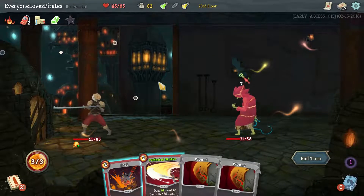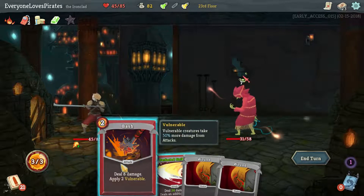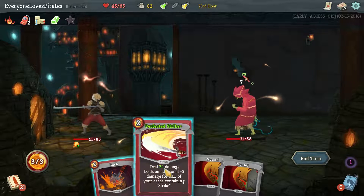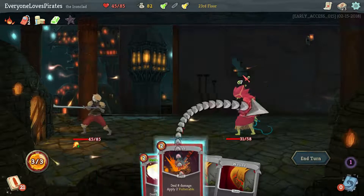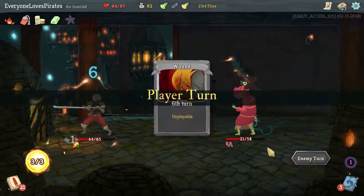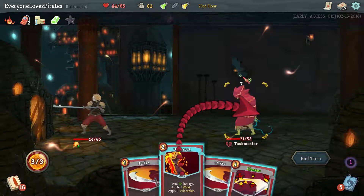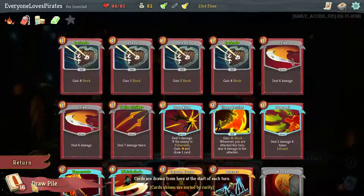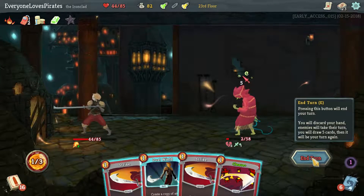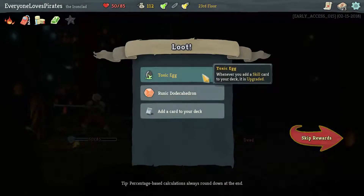Fire Breathing — we might get a chance at our healing again next time. This won't kill him. Bash would make him Vulnerable and allow us to draw more if we manage to get that one card. I'm going to do that. Okay, we didn't get the heal but this will keep him from hurting us. Should I kill him or draw one more time for it? Might as well draw one more time. Oh — that's right, he dies to that. Never mind. When we add a skill to our deck it is upgraded automatically.